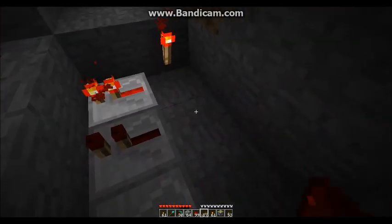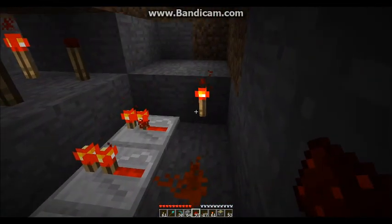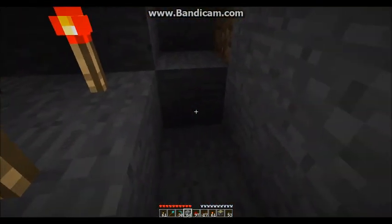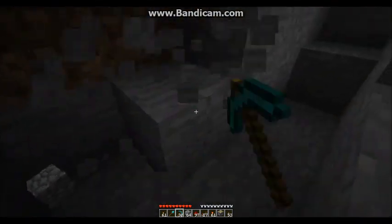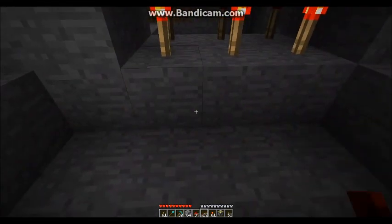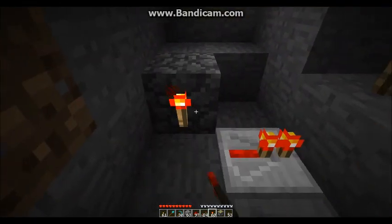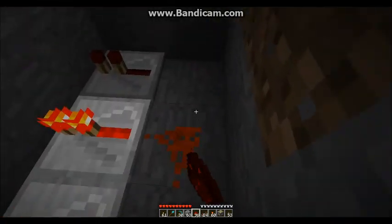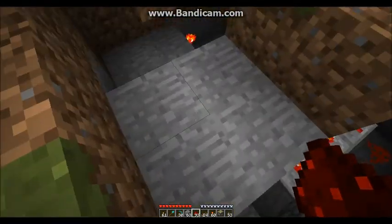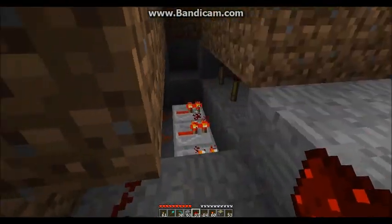Down here we are going to basically do the same setup as upstairs. Go ahead and make a quick inverter along with the repeaters here so that it switches those guys off. I just bust out another layer here so I've got a little bit of room to work. Wire these together, and so you should have a setup that looks basically like this.